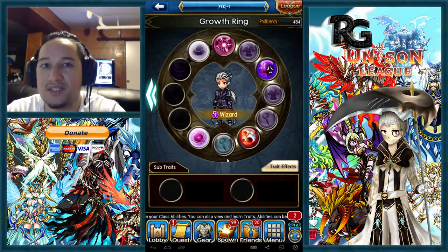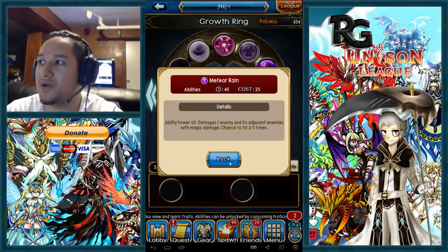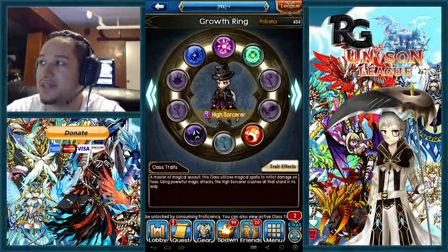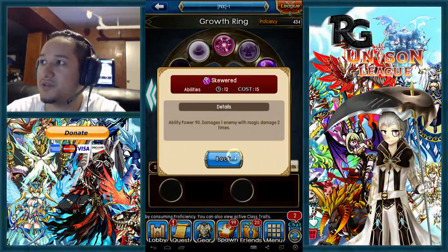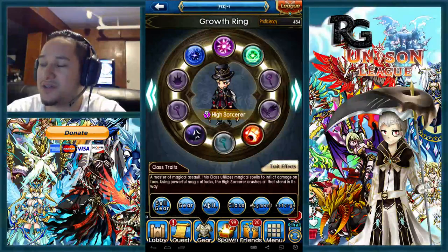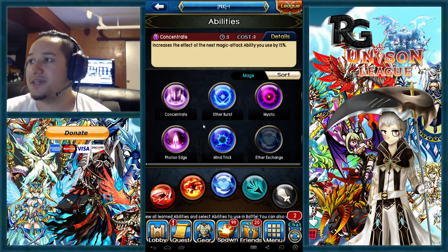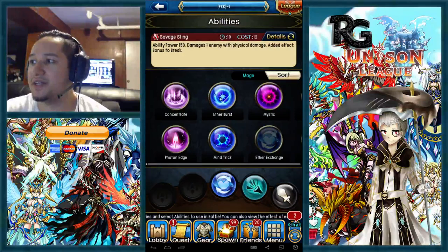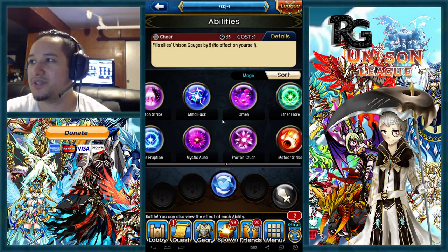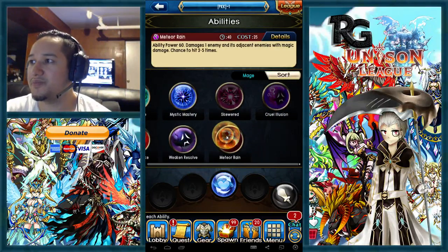For the mage, meteor rain is a very useful skill for your wizard. You want to pop it with ether exchange, have another meteor on hand, and you can go skewered plus photon crush if you like single targets. Mages are best at swapping in and out, so you don't really need cheer too much if you're doing that strategy.